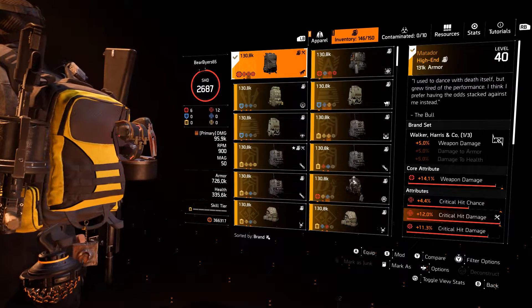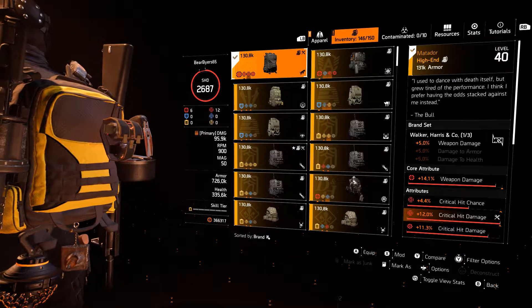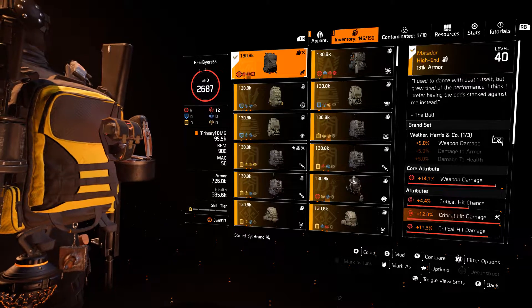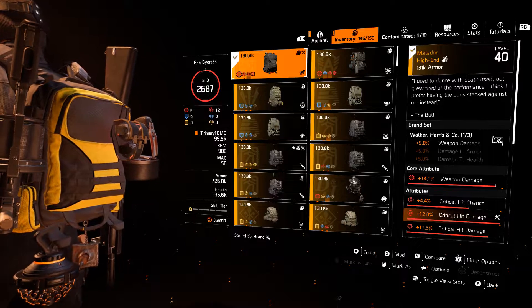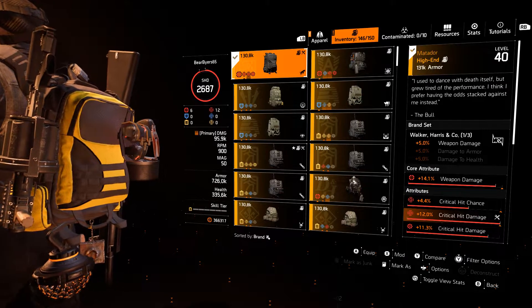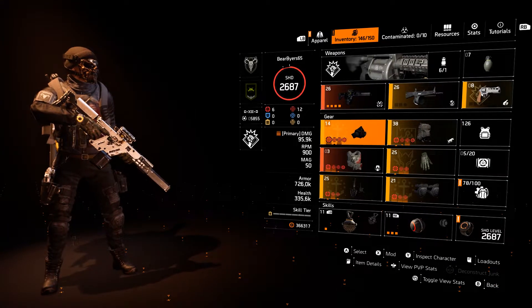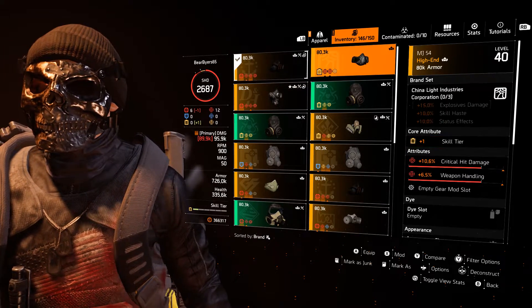If we had another slot and weren't running Ridgeway's, we could run the second Harrison Walker and Co as a vest and get that 5% damage to armor, which is multiplicable and really makes things much better. The improvements we can make are on the weapon damage — we could take the crit damage up and get rid of it on another piece, replacing it with headshot damage.